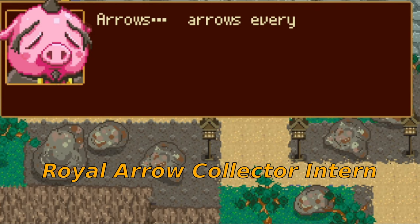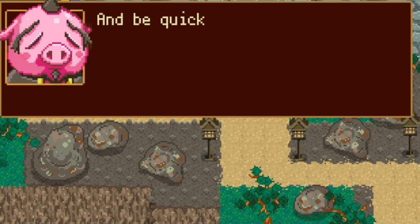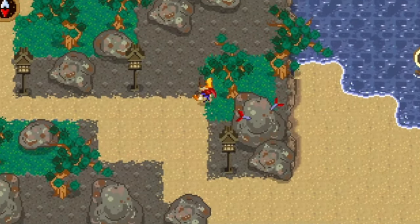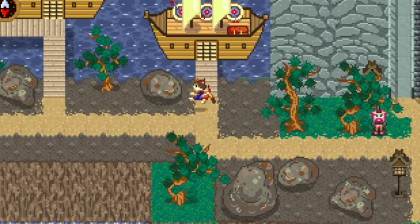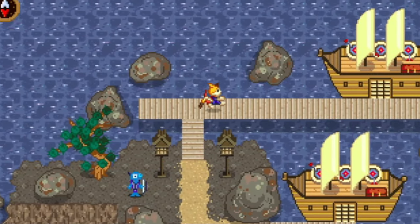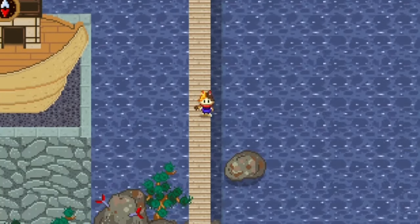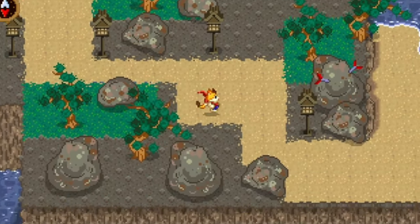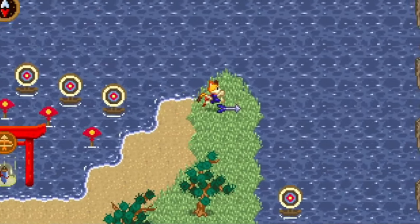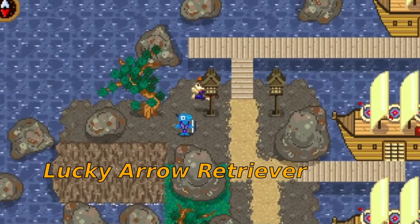Royal Arrow Collector Intern: talk to the pig standing outside the main temple and he'll ask you to help collect various arrows around the town. The second you accept the quest, one appears directly underneath your feet — collect it. Another appears to your left; arrows appear as you collect them, so collect them in order. Continue moving leftwards through the town heading north to find another arrow on the docks, then head to the arrow shop on the eastern side for arrow number four. Finally, exit the docks, keep heading east, and find the fifth arrow isolated on a small embankment. Go back to the pig, hand in the quest, and you've got your trophy.